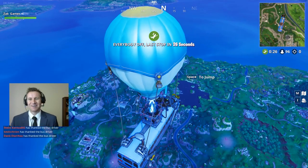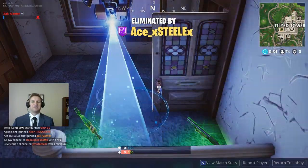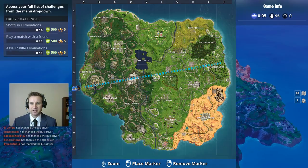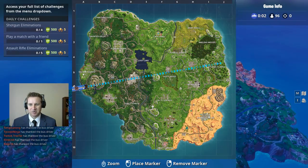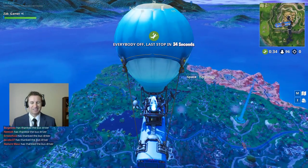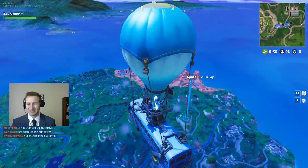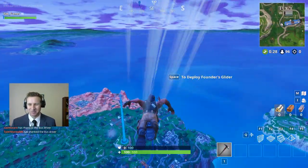So I think I'm going to try a new tactic. I think I'm going to land somewhere else that's a little bit more remote. This Tilted Towers thing is not really working for me — I'm not exactly sure why — but I'm going to try somewhere different. I'm not going to quite make my spot, but I can land somewhere over here.